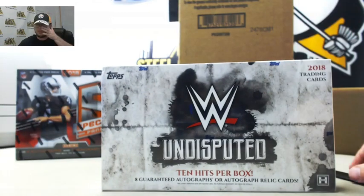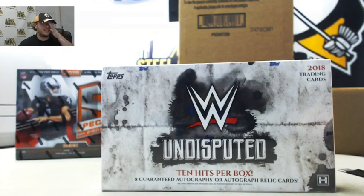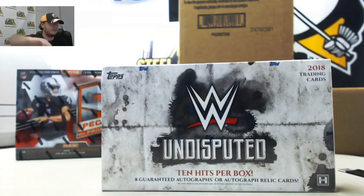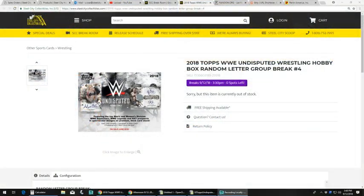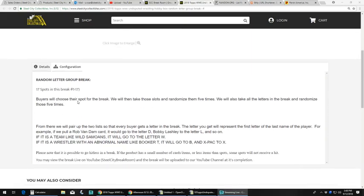Everybody, our next group break is gonna be another box of 2018 Topps WWE Undisputed. I'm gonna take you over to the other screen here. See our Topps WWE Undisputed wrestling hobby box random letter group break number four. There are 17 spots in this break.